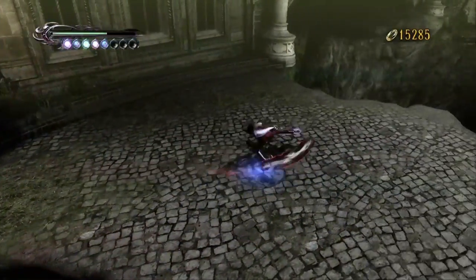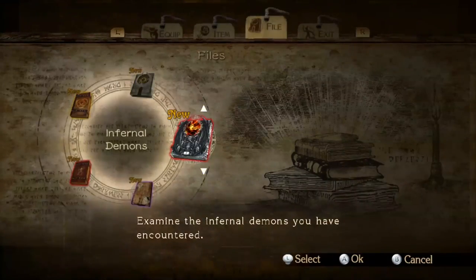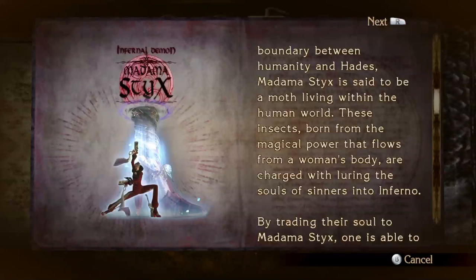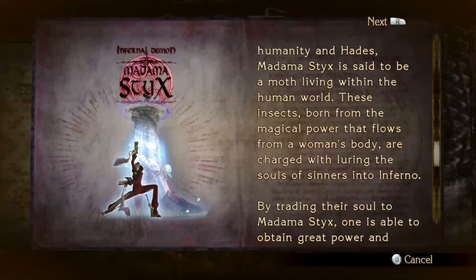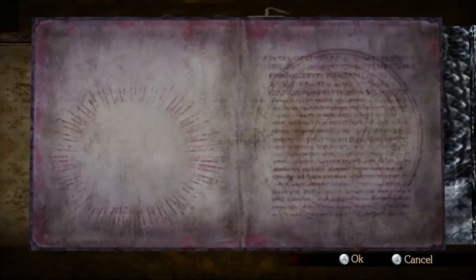Her Wicked Weaves, if I could just activate one, are all white instead of black. This is a reference to her own demon — Jeanne's is Madama Styx. It's pretty much a recolored Madama Butterfly. I'm just going to show you what's in the book right now so you can read it. She has the exact same demons; for example, she also has Gomorrah as well.